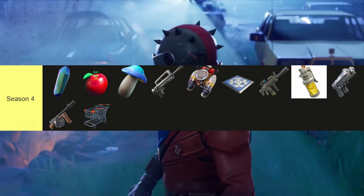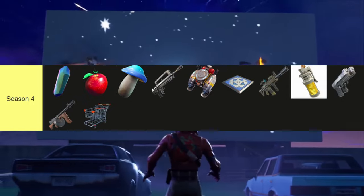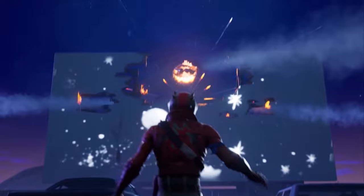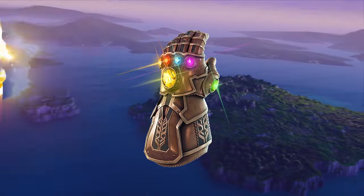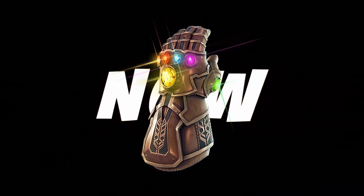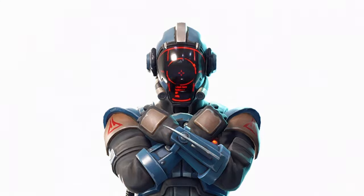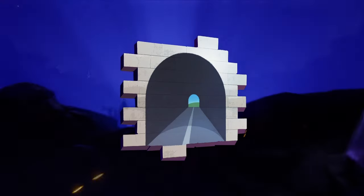New to the season were Hop Rocks, Apples, Mushrooms, the Burst Assault Rifle, Jetpack, Bouncer, Thermal Scoped Assault Rifle, Stink Bomb, Dual Pistols, Drum Gun, and the Shopping Cart — our first vehicle. New to this season was also our first Fortnite collab with Avengers Infinity War: a Thanos glove would fall on the map and you could play as him, becoming insanely overpowered. Season 4 was the first season to introduce a secret skin relative to the season's storyline, and sprays were also introduced in the Battle Pass.